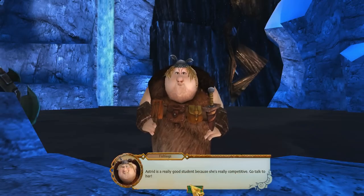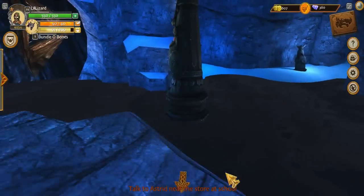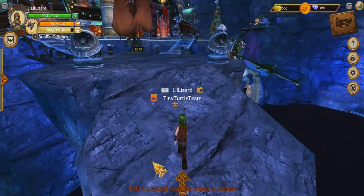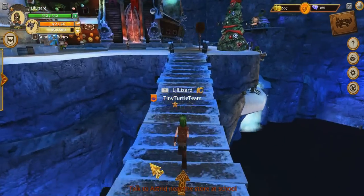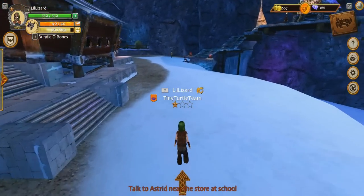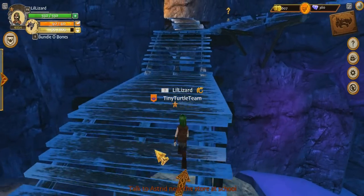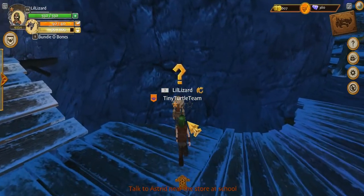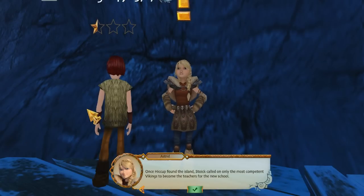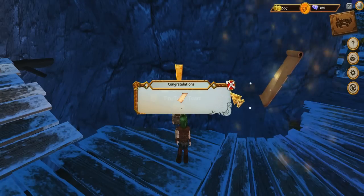Astrid is a really good student because she's really competitive — go talk to her. I need to climb my way back up. This is a dangerous pathway — very dangerous. We're back up the top. Astrid is near the store at school. There she is! Astrid says: I haven't taken that class in a long time, but here's something I remember — once Hiccup found the island, Stoic called on only the most confident Vikings to become the teachers for the new school.